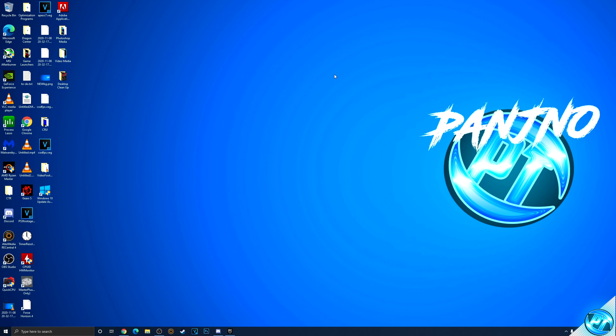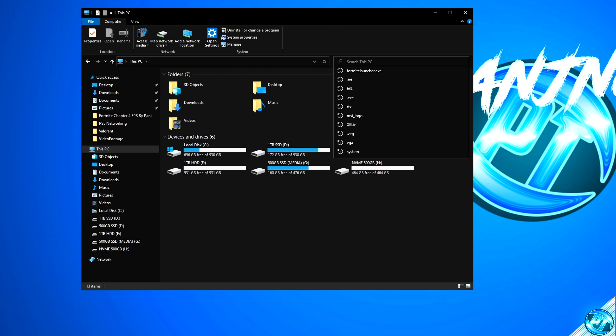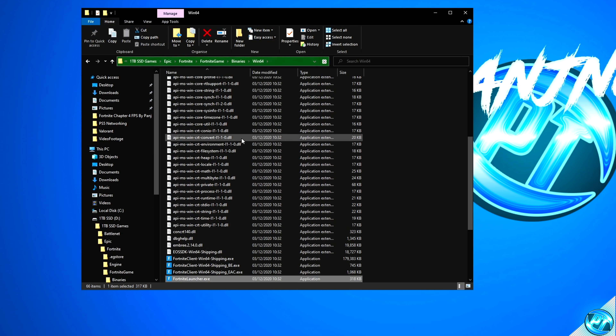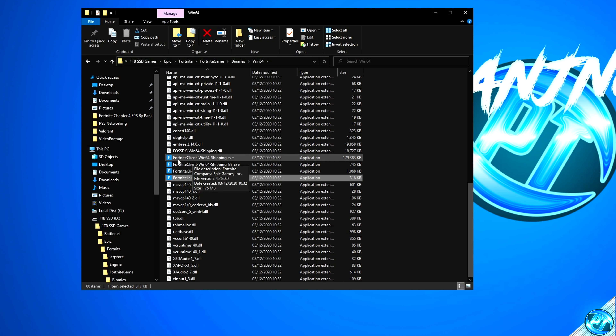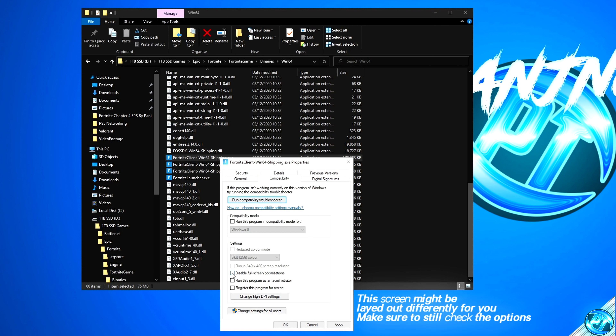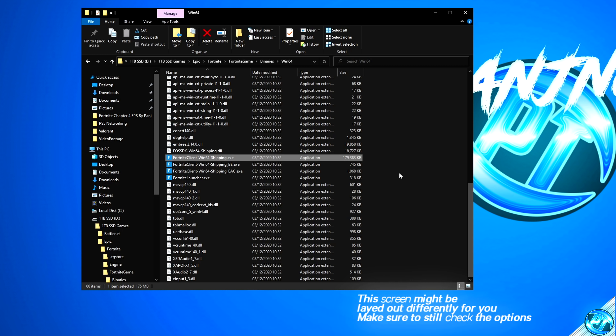We're now going to apply the EXE fixes to the game — these are common but definitely worthwhile. Navigate to file explorer, go to This PC, search again for 'fortnite launcher.exe', right click, open file location. Go to 'FortniteClient-Win64-Shipping.exe', right click, go into properties, go to compatibility, disable full screen optimizations, select change high DPI, override high DPI scaling behavior, apply, and OK.